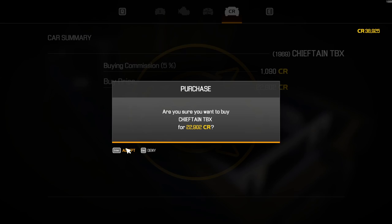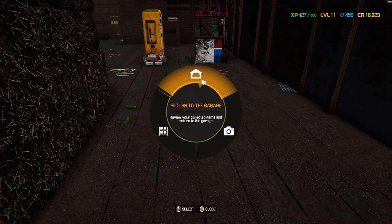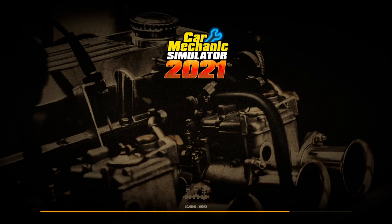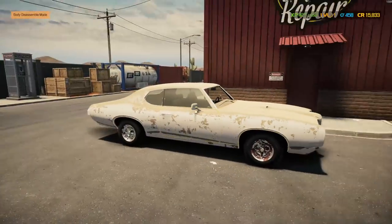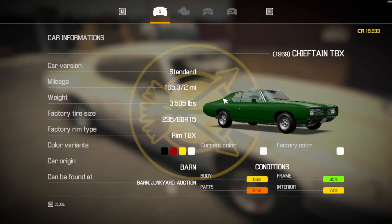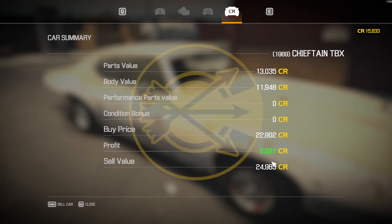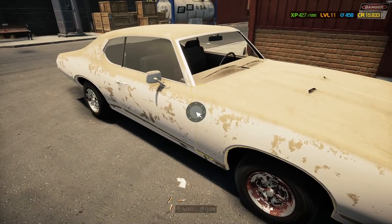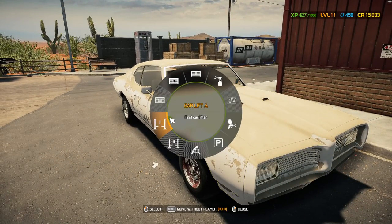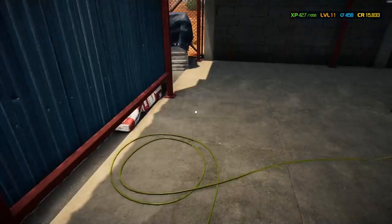Send it to the garage. We'll go back home and take our case with us — $190 after the discount. I think we do have a discount on buying things from the junkyard. Also just got an achievement: hidden treasure! Alright, so this is the first car I own in this game so far — Chieftain TBX. I can already sell this for 24k and profit 2,000 credits. What I'm thinking is we get this as good as we can, and at the end of the video we sell it to see what we can make.